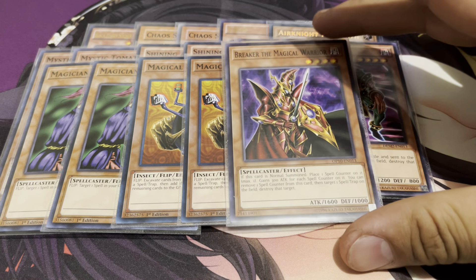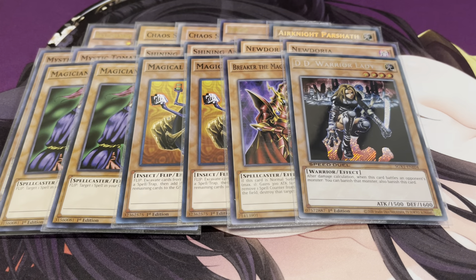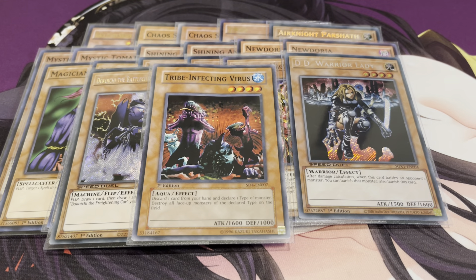A lot of one-ofs here. I've got Breaker the Magical Warrior — not only does it become 1900 attack, but you can also pop a card. One DD Warrior Lady, which can easily be brought out through Shining Angel since it's a light monster. One Dekoichi for more draw power, and it's also dark so that's pretty neat. Another good card that outs Scapegoat: Tribe Infecting Virus. Unfortunately I don't have a way to search it, so it's one of those cards you kind of have to hard draw. But it's still pretty good.